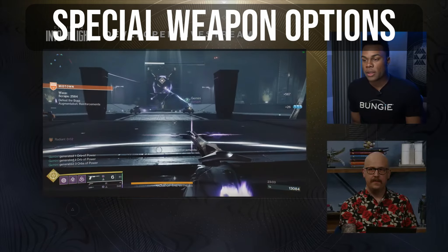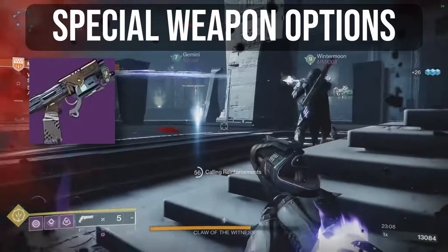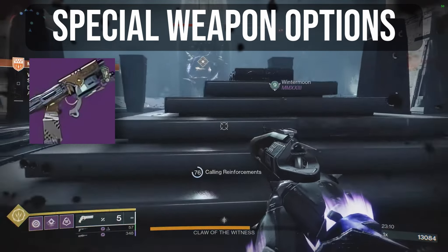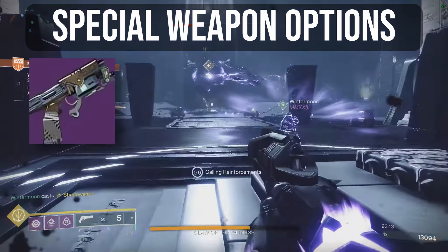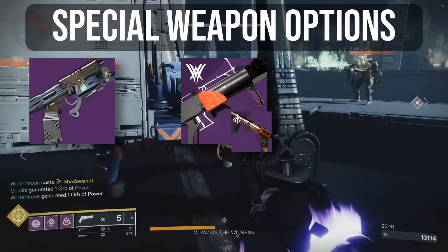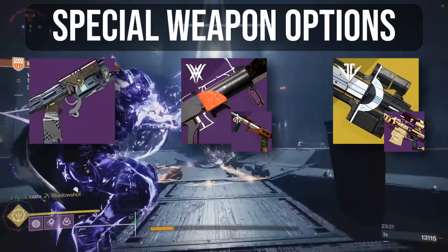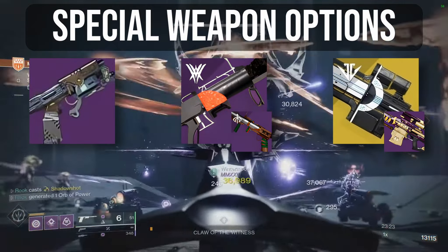Anyway, go for either one or two of these. The Indebted Kindness is very flexible in its uses and has a whole host of strong rolls — you really can't go wrong. Either the Tusk of the Boar or the Forbearance are the best pound-for-pound ad clear specials in the game. For something boss DPS focused, the Supremacy or Izanagi's Burden are both fantastic options.